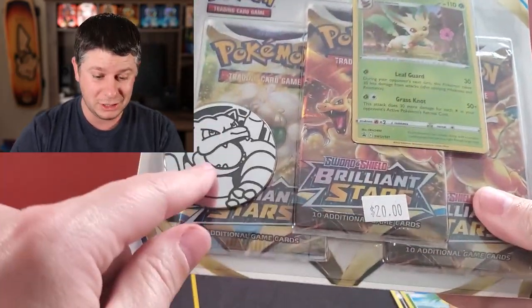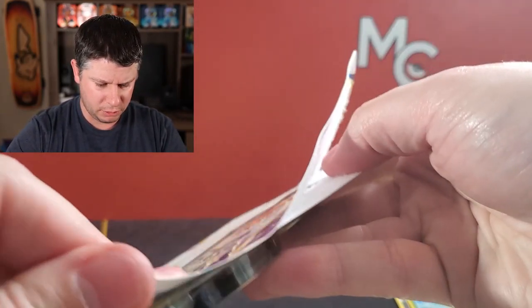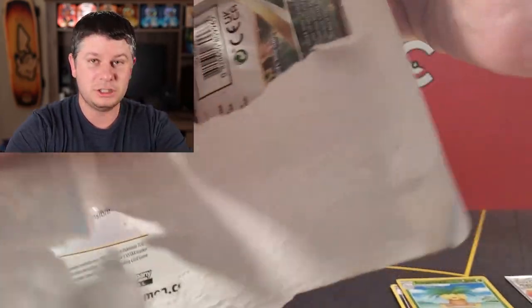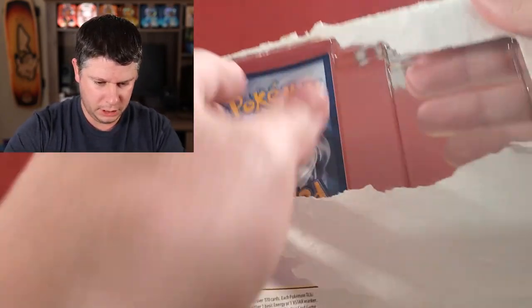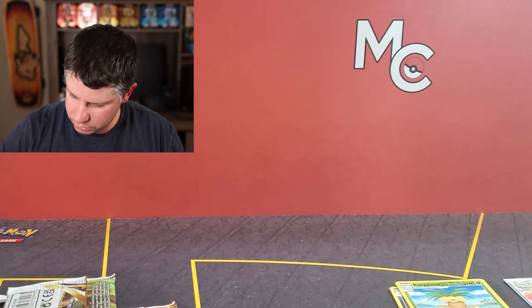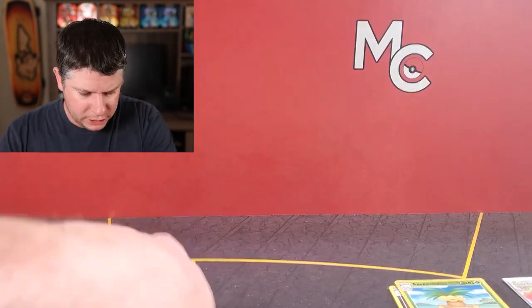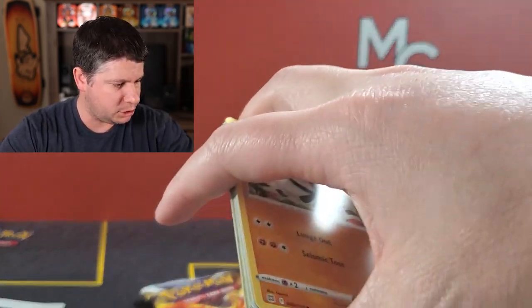So we're doing a triple blister now. This one is interesting — comes with a Blastoise coin and a Leafeon promo card, costs 20 bucks. Pretty good price from an independent retailer perspective. I liked this one because there are two Charizard packs on the artwork. But we already got a Charizard, can't be too greedy. The Venusaur coin is kind of a yellow color and the Blastoise is silver. The Leafeon is Sword and Shield 191. Let's start with the Whimsicott pack, because that's obviously where the Charizards are based on my one-pack experience.